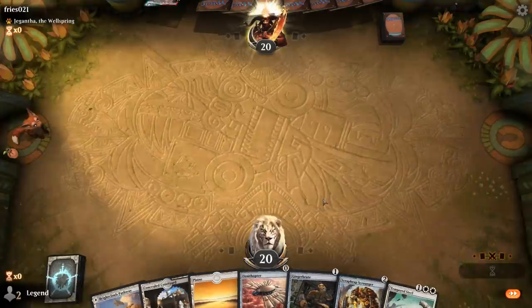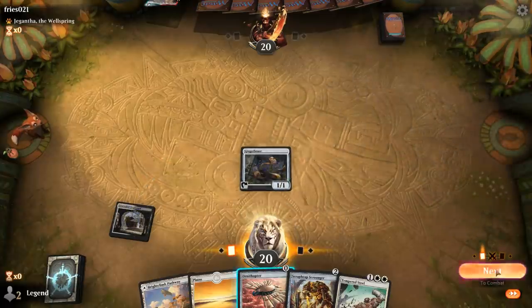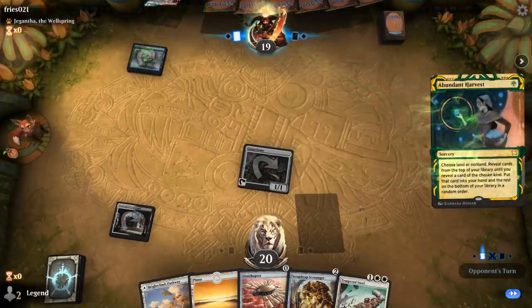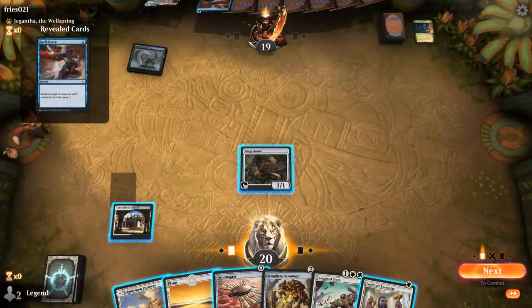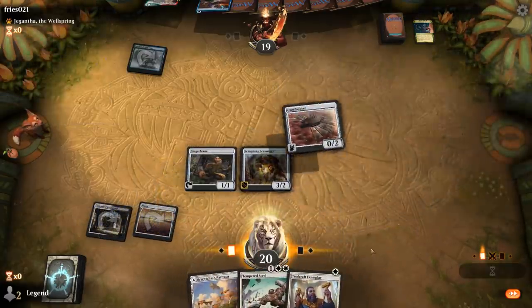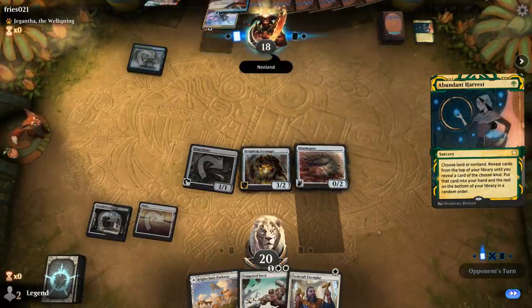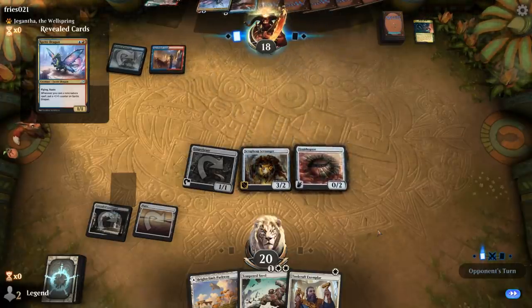We're on the play with a nice opening hand. Turn one Gingerbrute — no real reason to run out Ornithopter just yet since we're probably going to play the Scrap Heap instead of any All That Glitters we might draw. Opponent casts Abundant Harvest finding Spellpierce, so that could counter Tempered Steel. We'll play a Scrap Heap into Ornithopter since next turn we might cast Tempered Steel to pump the Ornithopter. If our opponent keeps up Spellpierce we just play Exemplar. Opponent casts another Abundant Harvest finding Sprite Dragon — so maybe a Temur Phoenix deck.